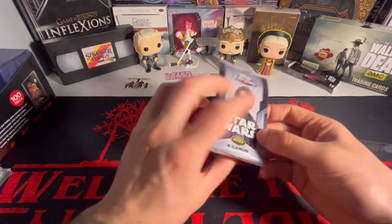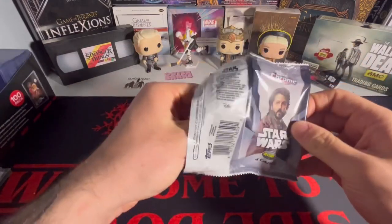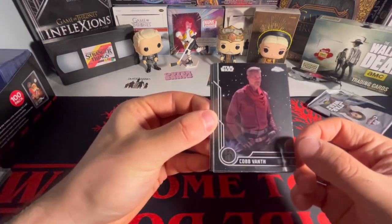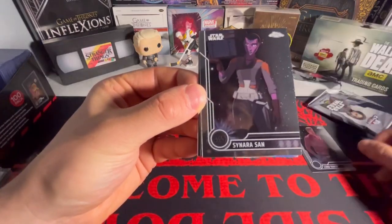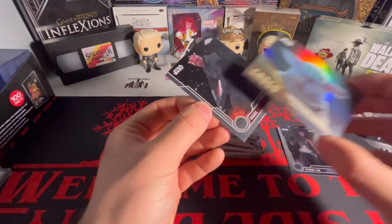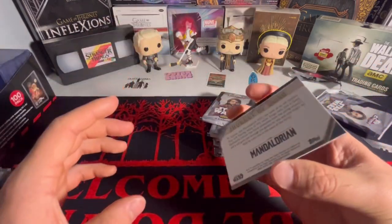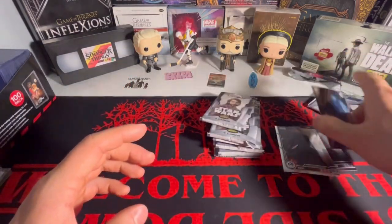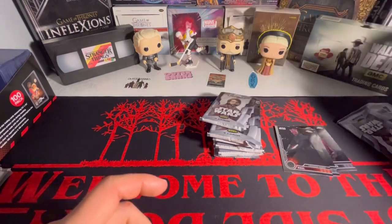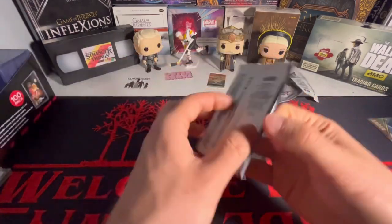There are only four cards per pack because I'm assuming these are going to be chromed out, just like it says in the name — Chrome. I have no idea who that is on the front. Oh wow — I've never opened up Chrome products before. We got Cob Vanth, Sonara San, and a silver — Darth Maul on the back, that's sick! We got a Grogu silver, Journey of Grogu from The Mandalorian. Got a silver there.